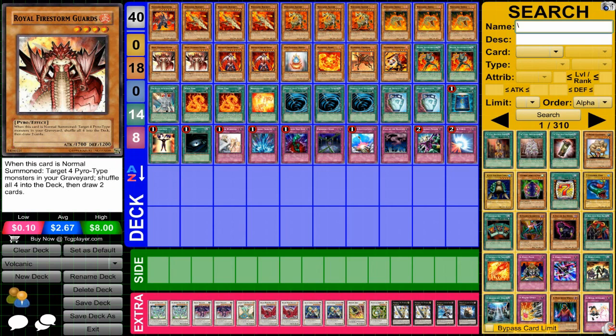Along with recycling, you have Royal Firestorm Guards, 1700 attack. It's a really good effect — once you get four Pyros in your graveyard, you can put them back in your deck and draw two cards. Perfect for this deck, giving you draw power on top of the fact that you can get those Volcanic Shells back in the deck.